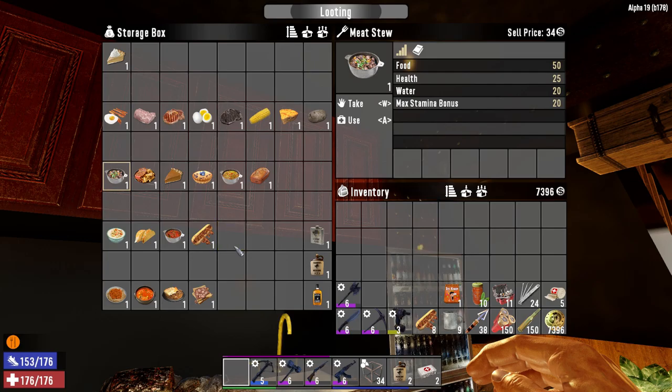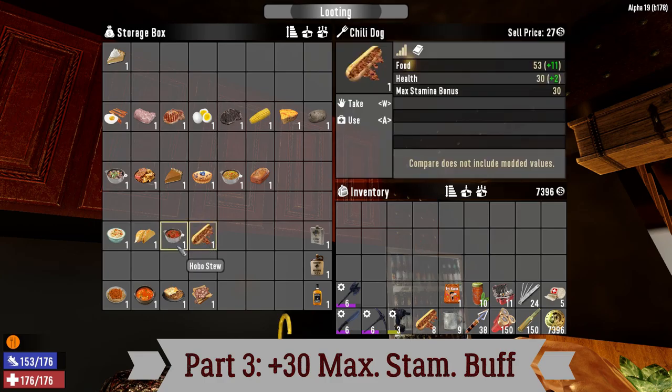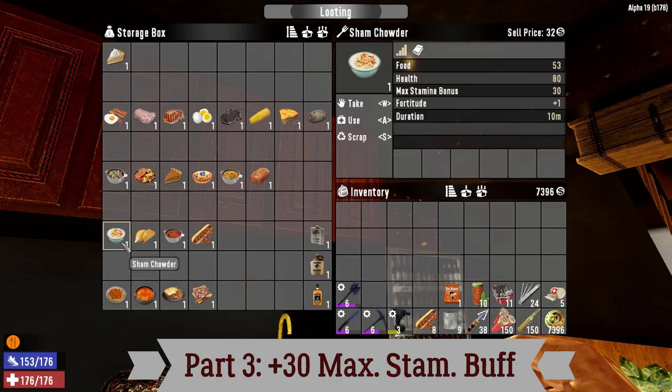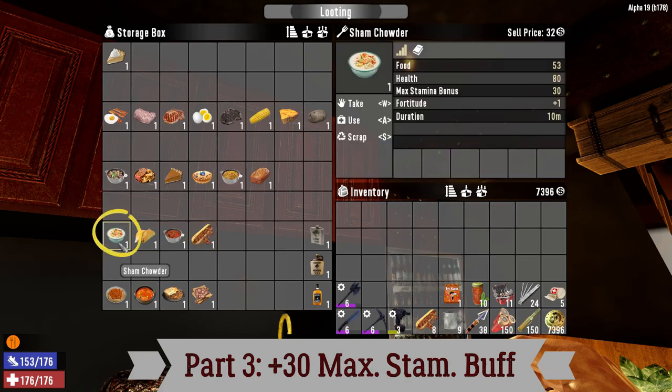Next is our plus 30 max stamina bonus. When you reach that point, you start to have some very good food — I would say that's the most critical one in the progression. The clam chowder is one of the best foods in the game. It is actually the food that provides the most health: 80 health. In addition, it lasts 10 minutes instead of 7 minutes, and you get plus 1 fortitude. For a whole night, that food is fantastic.